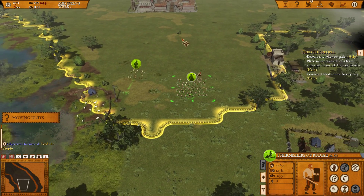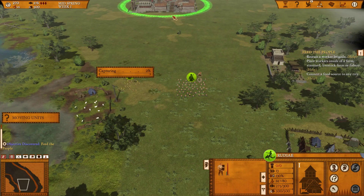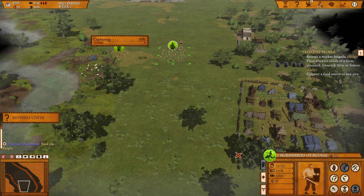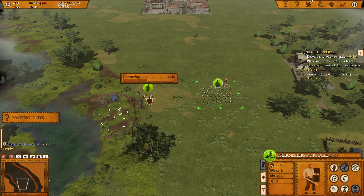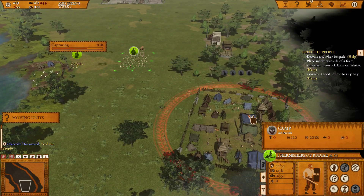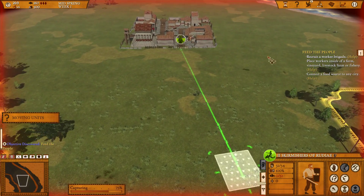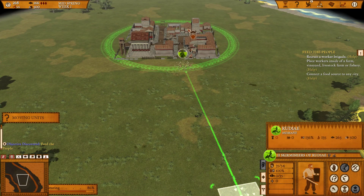As long as there are supplies in the city, troops within the yellow area get automatic supply. If they leave this area, they'll rely on their own supplies — they fill up before leaving and then have a certain number of weeks before needing to resupply. You can see our people are capturing the farm and then they'll garrison inside it and start working. Let's pull out our second unit — even though it's still recruiting, as long as we're in their home province they'll still get their troops, even if not inside the city.